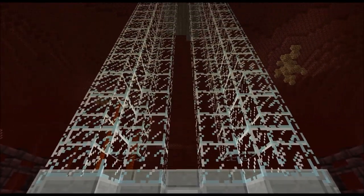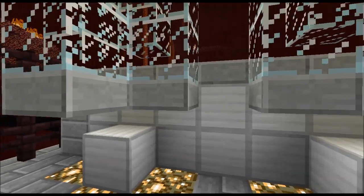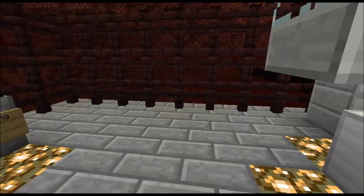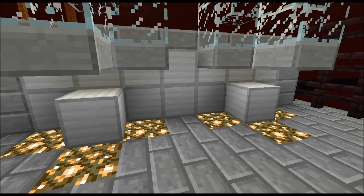Those dispensers are full, which gives us 576 entities or mobs that will drop down into this spot, and then I will smack them with a sword and record the loot in the chest and go from there.